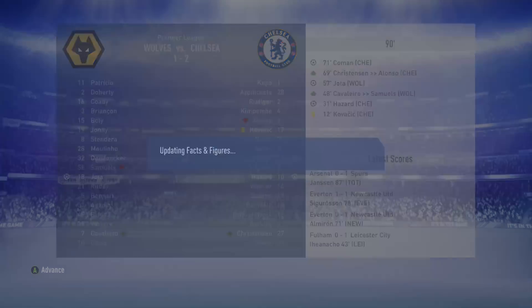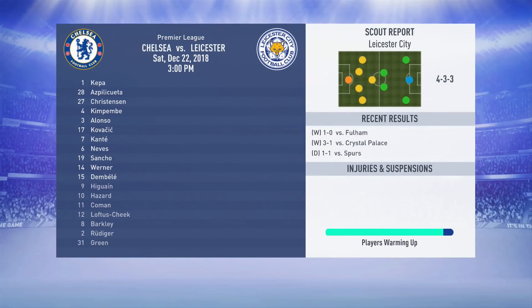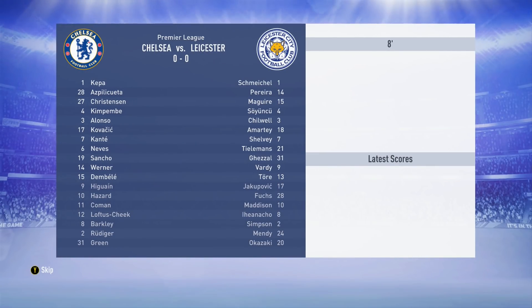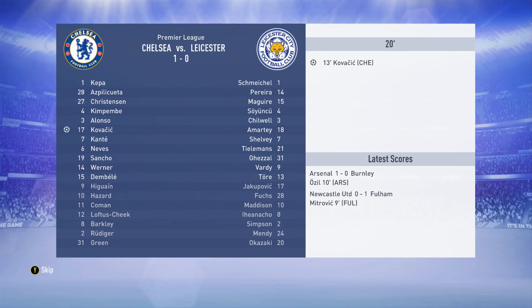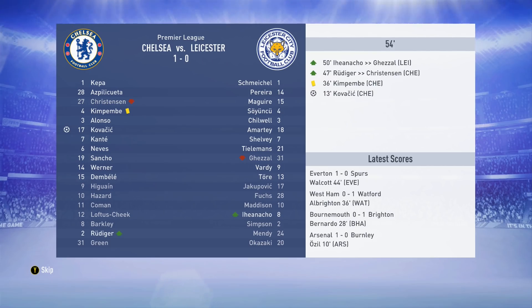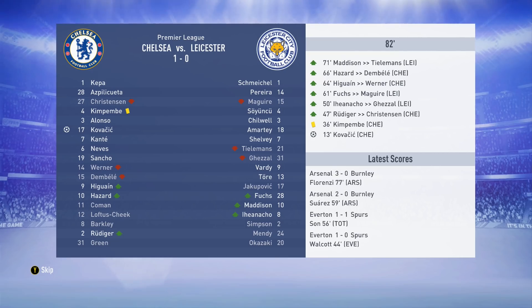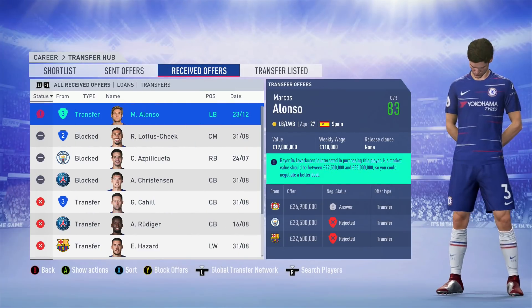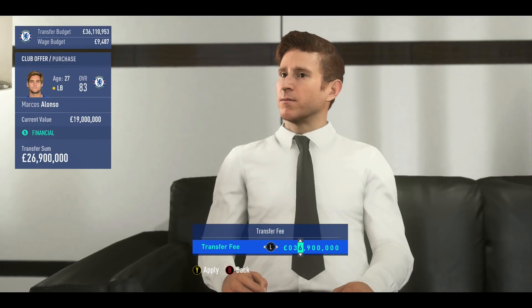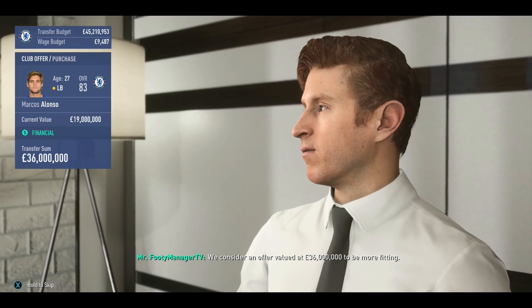Away against Wolves in the Premier League - Coman gets a fairly late goal at the 71st minute to win it. Against Leicester approaching Christmas, Kovacic scores the only goal and it turns out to be the match winner. We actually got an offer for Marcos Alonso - considering a new left back. He's 27 but only 83 overall, and with the money we'd get plus our budget we could find someone better.